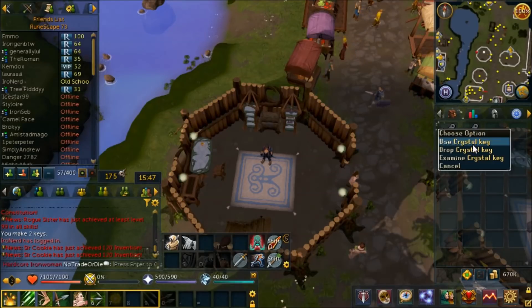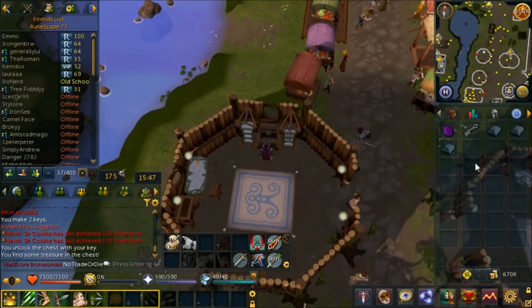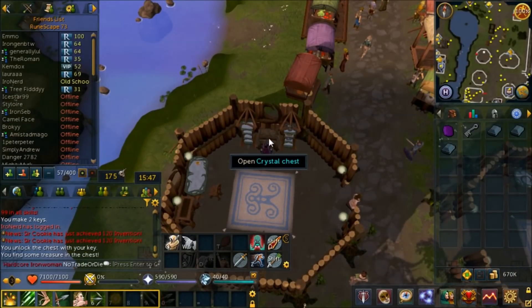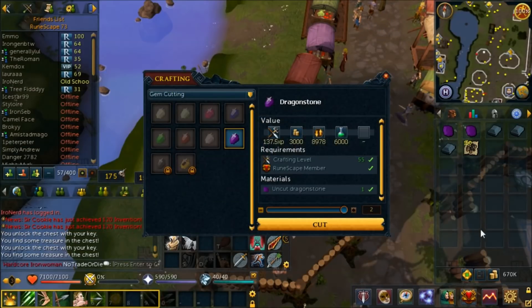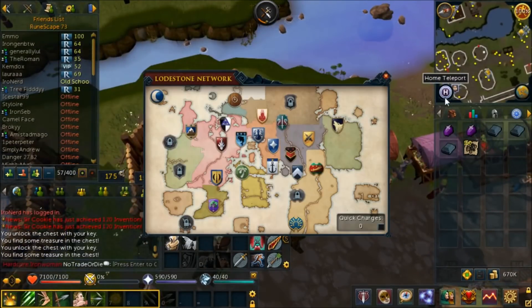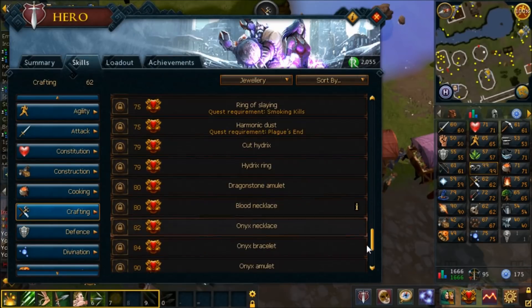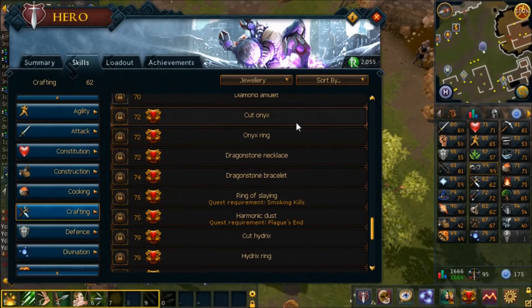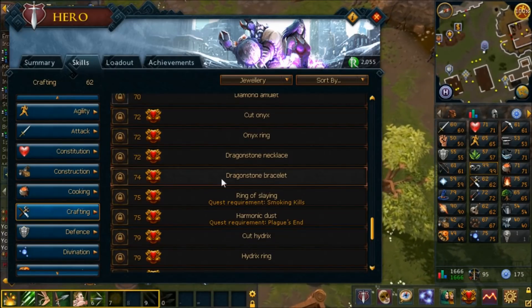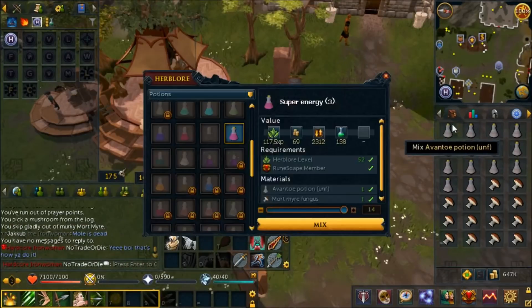I found I had exactly enough loop and tooth halves for two crystal keys, so let's open the crystal chest twice. First one: three Rune bars and a Dragonstone - very nice! Second one: 50 coal and a Dragonstone. The coal is a bit meh but two Dragonstones is pretty nice. Though the crafting levels required are ridiculous - 80 for an Amulet of Glory, 72 for the necklace, 74 for the bracelet. You can cut an onyx before you can make a Glory, which is a bit ridiculous.